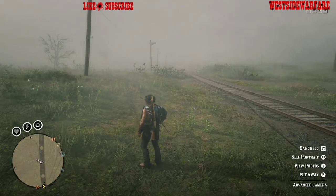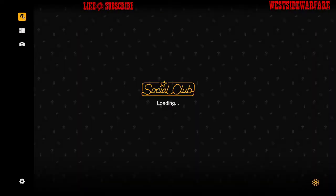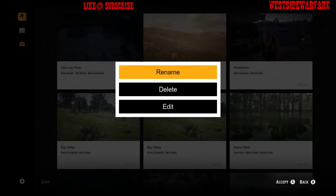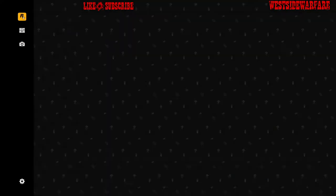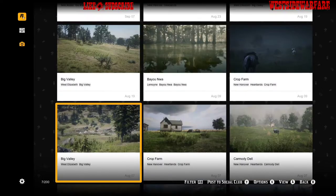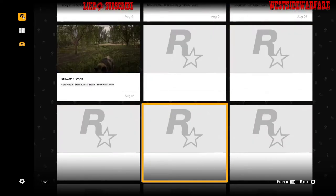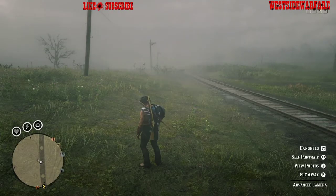What you'd normally do is open up your camera, view photos, which will take you to your Social Club. Once there you actually have to click X, go to options, and delete each photo individually. That takes a few seconds, and then the photo is actually deleted. So really I don't want to do that — my camera is full so it's going to take me forever. So let me show you what we can do instead.